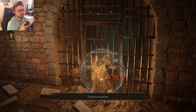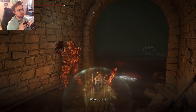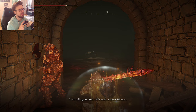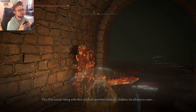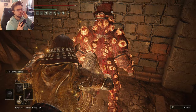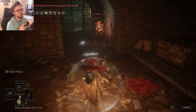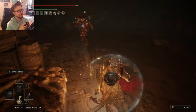He says 'I am the Dung Eater — scourge upon the living.' I think I should kill him, and I think that will not be easy. Maybe if we die now we mess up some progress or some world state. He says he will kill again and defile each corpse, just to be sure that when they're reborn they'll be cursed, along with their children, and their children's children, for all time to come. That's an invasion-like fight.